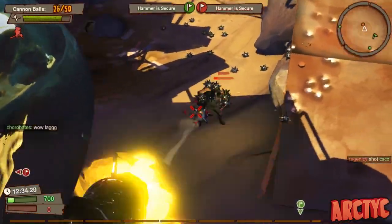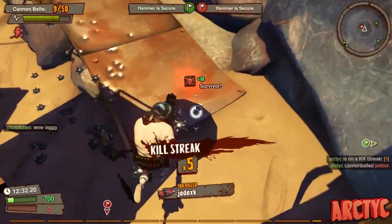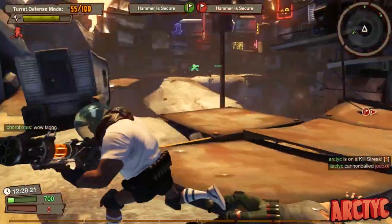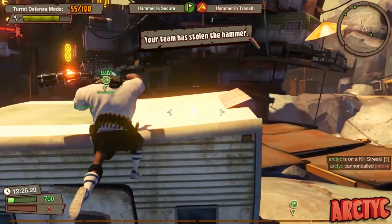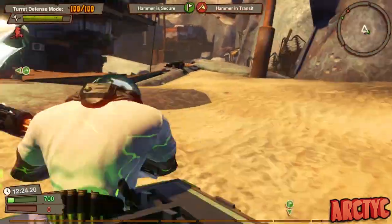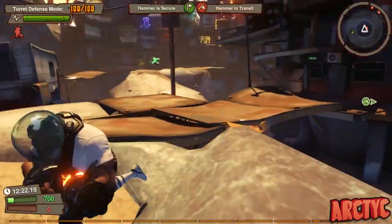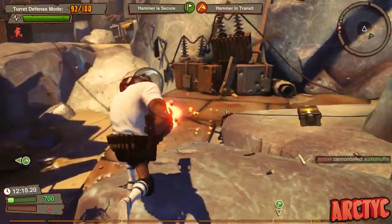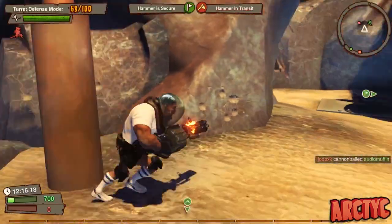The two weapons that I have are both gatling barrel weapons. One is a pulse, which I have out right now — I just got that kill — and the other is a rifle. The rifle uses a high capacity magazine and it also has a fire payload, which offers I believe a 10% damage bonus.